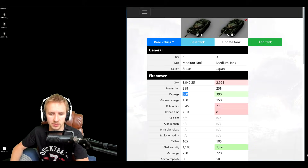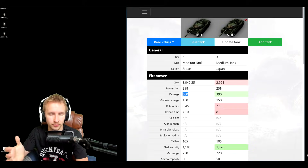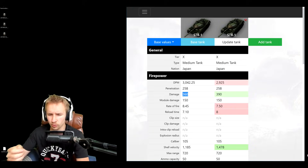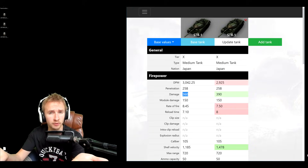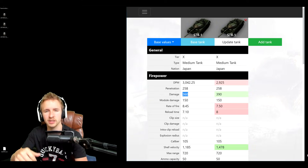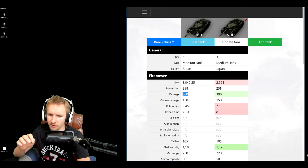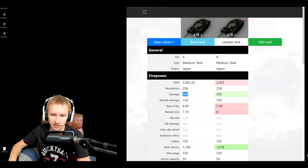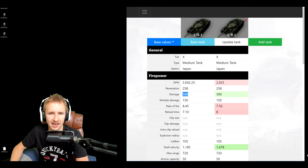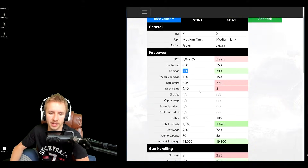The rate of fire of the vehicle goes up to 8.45, which is absolutely phenomenal for taking out the tracks of opponents and keeping them tracked. Vehicles like the Object 140 with 320 alpha damage have a phenomenal rate of fire of over 9 rounds a minute, but sometimes their alpha damage isn't quite enough to consistently take the tracks off. However, 360 alpha on the STB-1 combined with that rate of fire should make it fantastic for locking down heavy tanks, tank destroyers, or any caught-out medium or light tank.